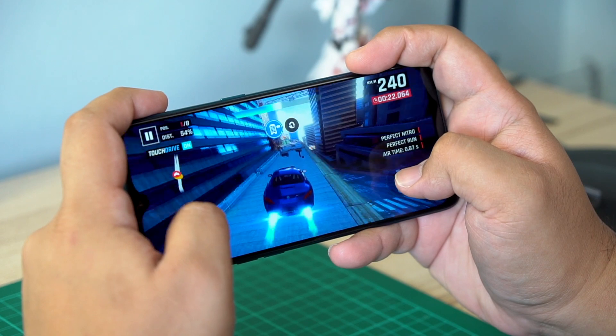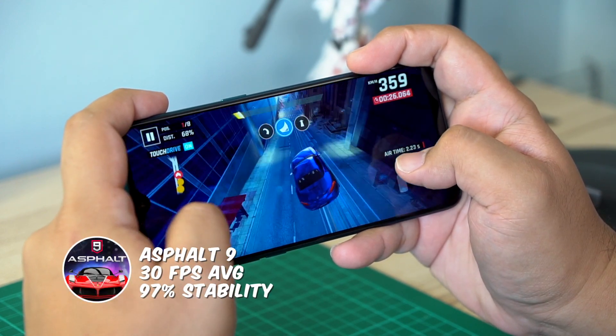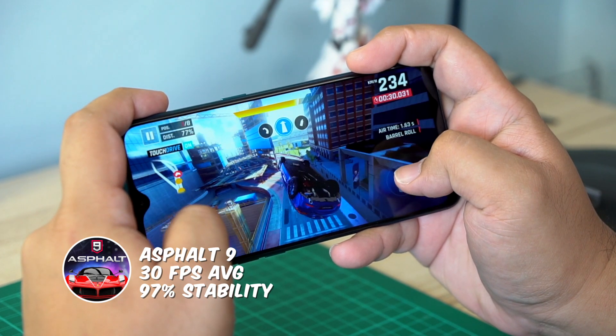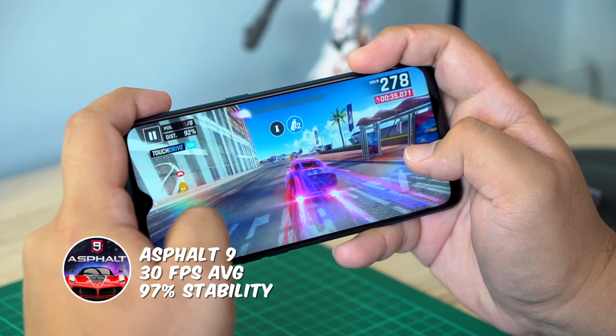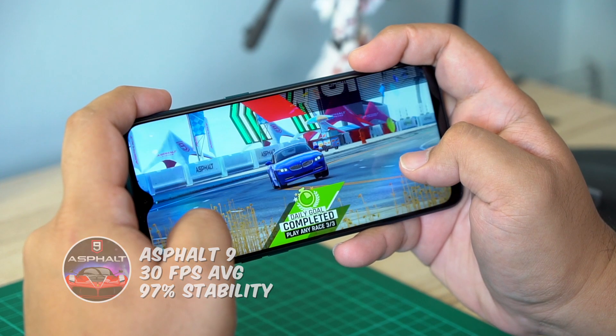It comes as no surprise that Asphalt 9 ran smoothly on the Realme 5 Pro. We got an average of 30 frames per second at 97% stability with the graphics set to high quality. If you're a big fan of this quick racing title to pass your short breaks, that's good news and a great way to kick off this gaming review.